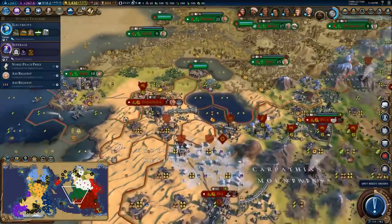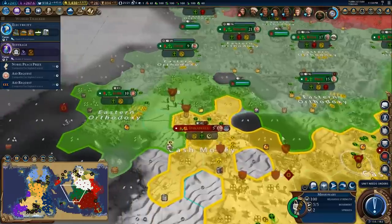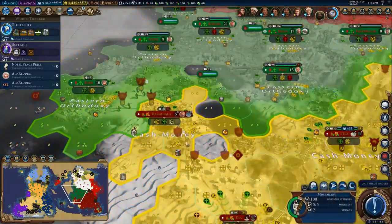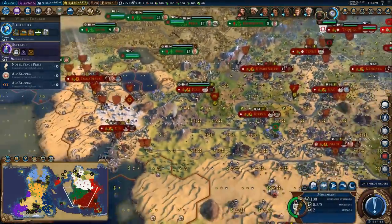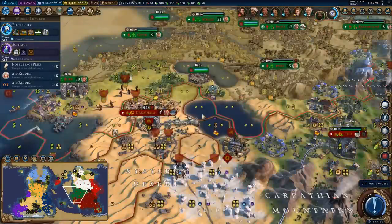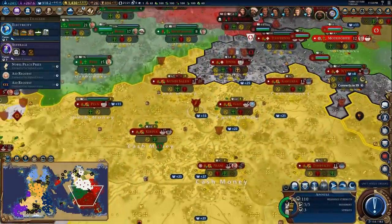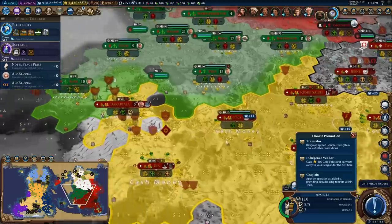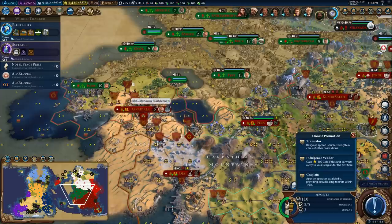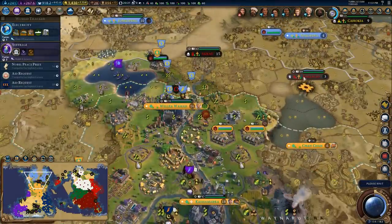I'm going to attack out here on the weakened flank — we've already put a bit of pressure on this city. Attack here, attack here, and swoop in for the city. Get that religious pressure rolling. Translator is awesome — let's get you moving this way. Making your way over this way. Karlstad went independent — that's really interesting.